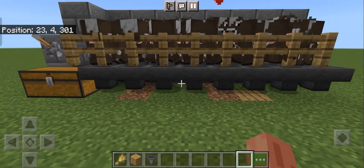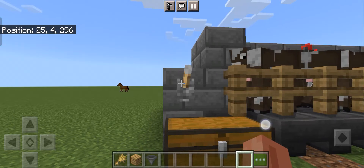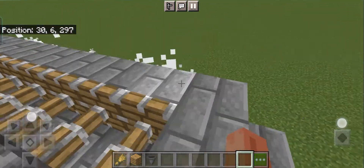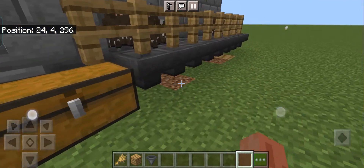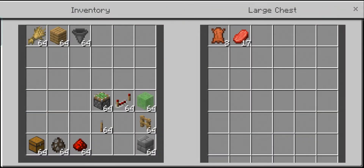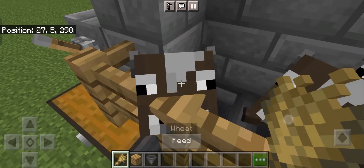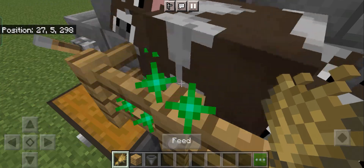Now they already have babies, so you have to flick the babies and they will suffocate and die. The redstone pushes everything here and all the meat from the cows will drop into the hoppers. You will get free beef. You can grow the cows with wheat, or you can wait.